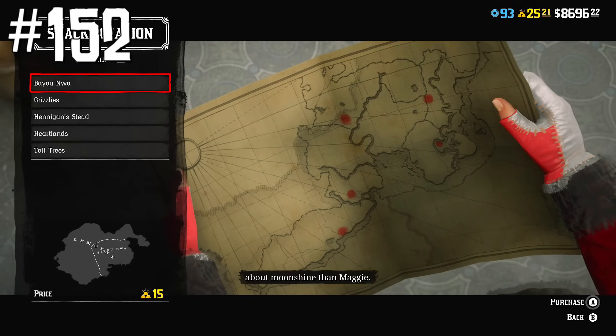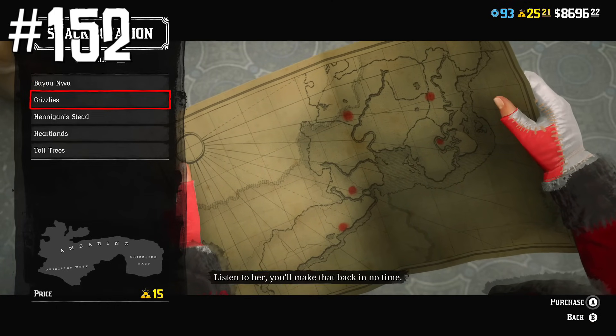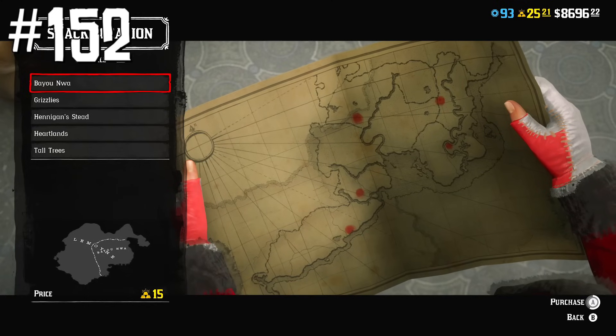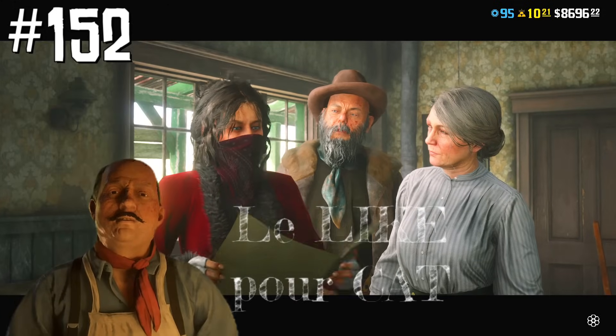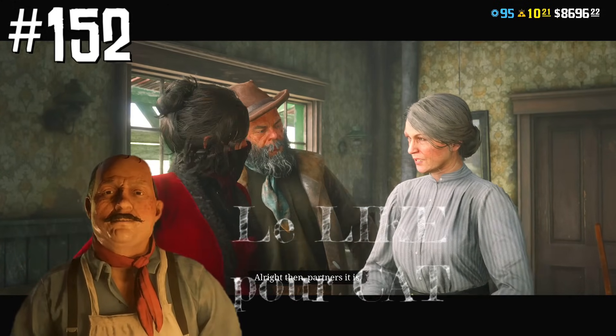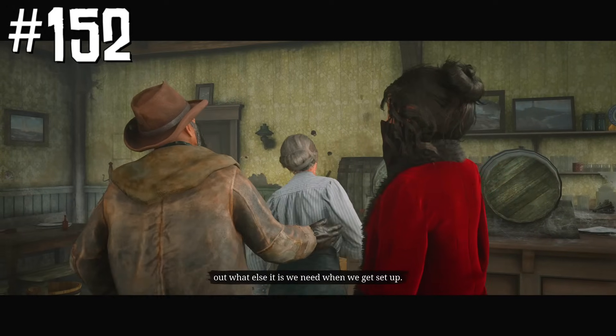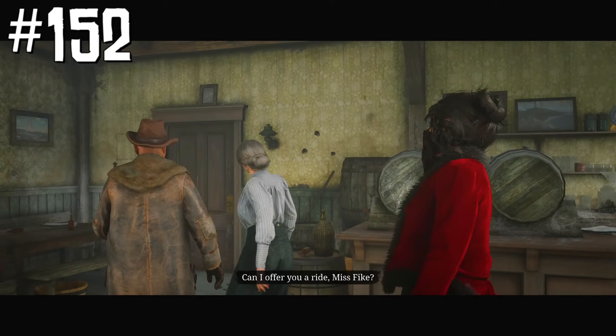The Moonshiner role can be purchased either after reaching level 5 in the trader role, or by unlocking it for an additional 5 gold bars. Previously it was also possible to purchase the Moonshiner role after making one trader role delivery in a group with someone who has the trader role, but Rockstar fixed this at some point.